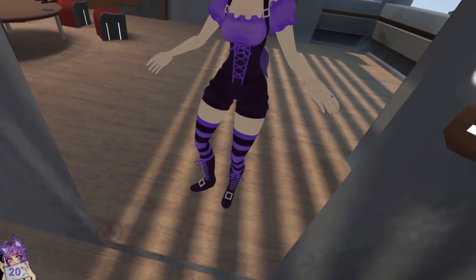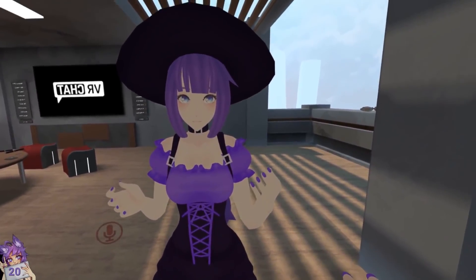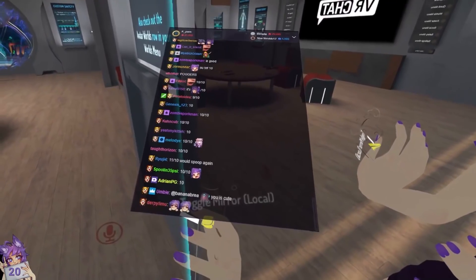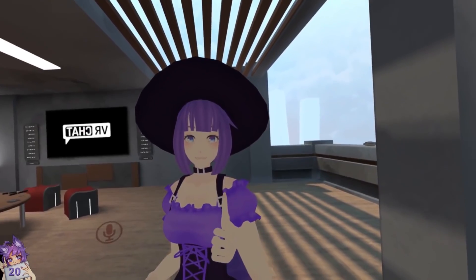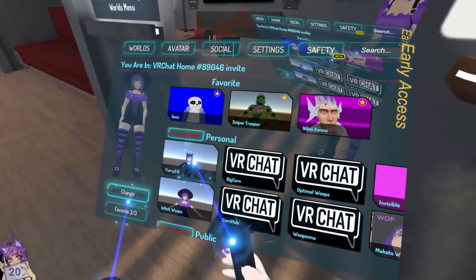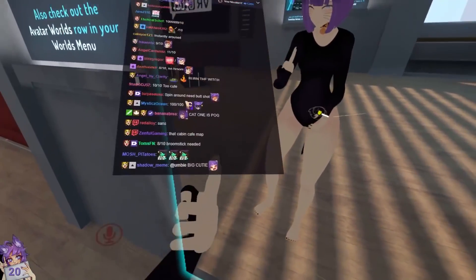Give the witch a rating! You know what I need? I need a broomstick — there's got to be some kind of map in VRChat that has a broomstick. We'll make that a mission today: we gotta find a broomstick, and then take a picture. That's what we gotta do. Moving right along, let's go ahead and get to the next model.